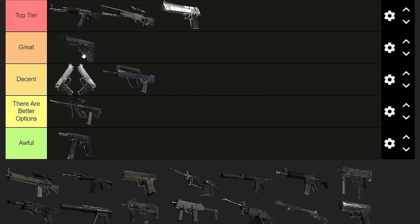The Five-SeveN is definitely a great pistol because it can one-tap armored opponents in close range, which is really good. It's decent on pistol round, though I still wouldn't buy it on pistol round because the one-tap range on unarmored is the same as the Glock. I'd definitely recommend it on a save round — spending 200 bucks more than a P250 to one-tap people is really good, and the recoil is great as well.